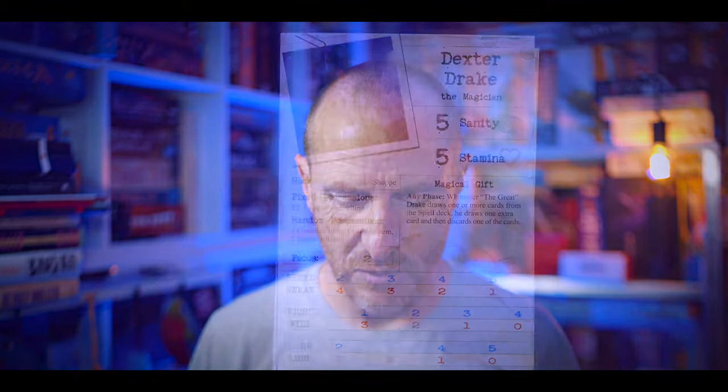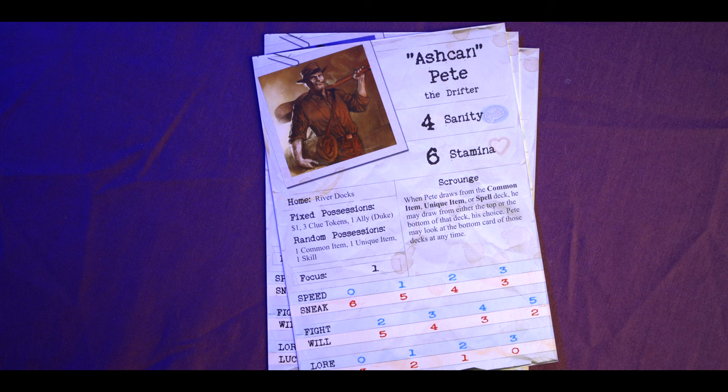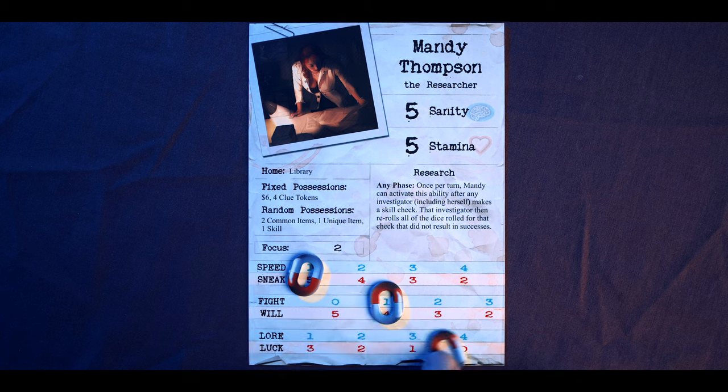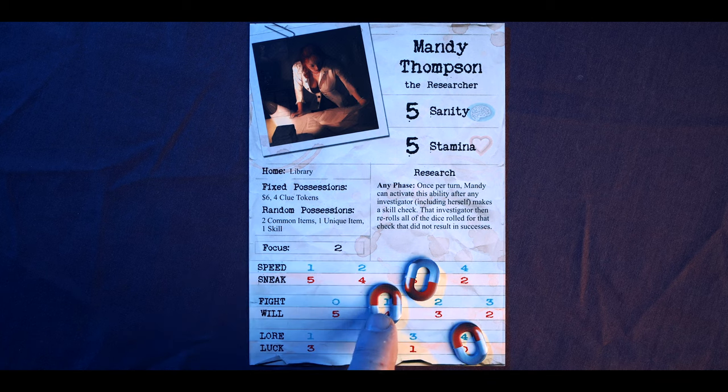Or you might give a go to Ashkan Pete, a drifter with 4 sanity and 6 stamina, who when drawing from the common item, unique item, or spell deck may draw from either the top or the bottom. There's a wealth of characters in the core set giving you a lot of variety. You'll also notice on your character sheet there are slidery things — six different skills. In the upkeep phase your focus score tells you how many spaces you can move each slider, making skills dynamic rather than static.